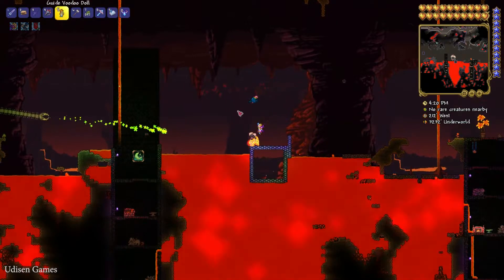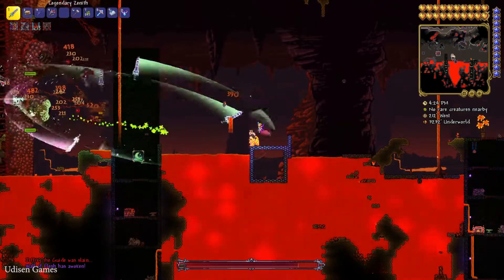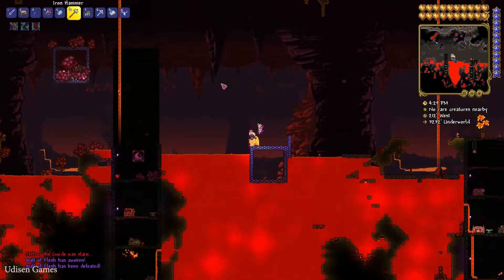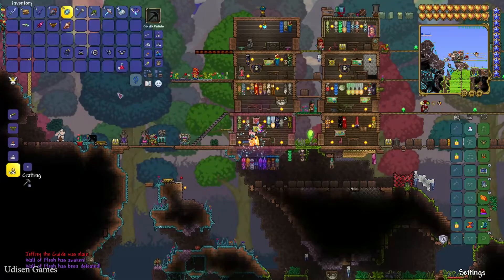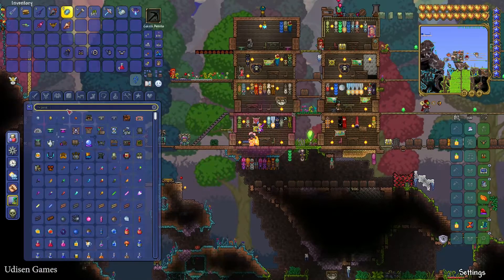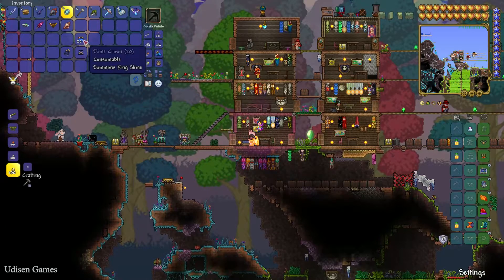After that, drop the Guide Voodoo Doll inside the lava. To do that, place the item in your hotbar and press Q. After that, a boss will appear — kill this boss. Then go to the surface and prepare for battle with another hard mode boss.